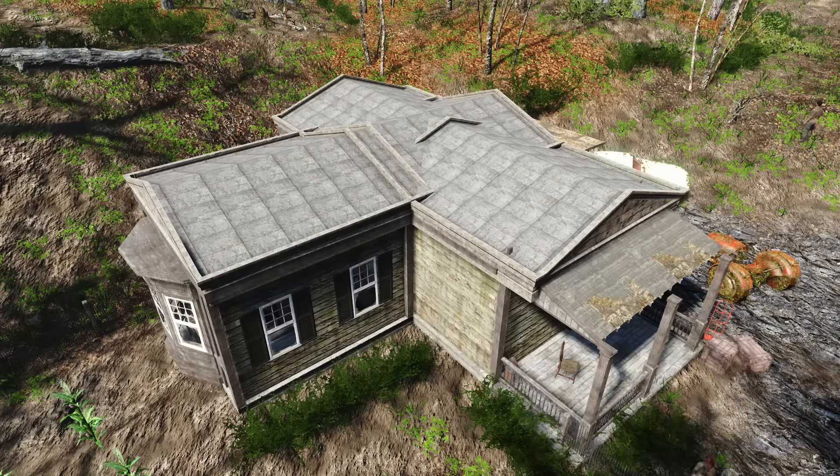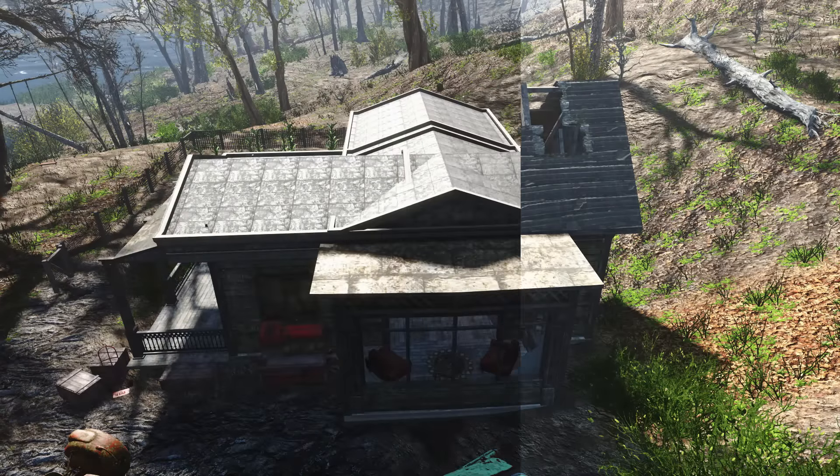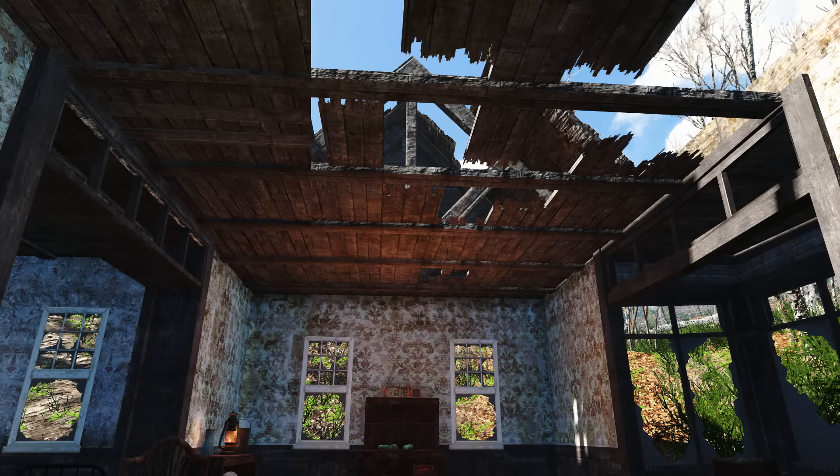Our next stop is the Taffington Boathouse. I've always liked this settlement — it has a nice wraparound deck and it's a pretty decent size. Unfortunately, like a lot of other settlements, the second floor is useless. With the roof all fixed up and some walls on the second floor, it makes the settlement worth building.